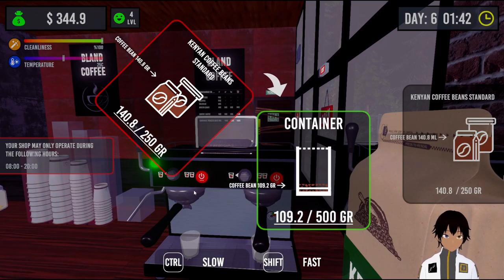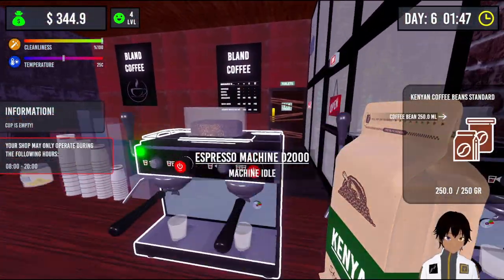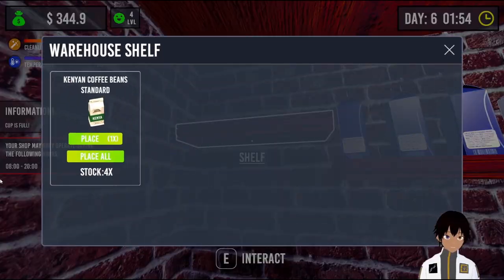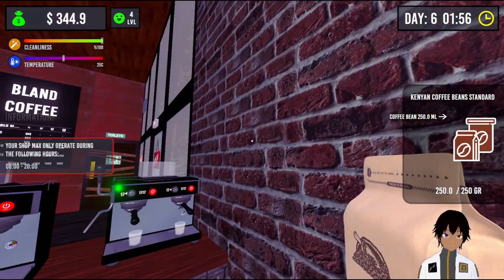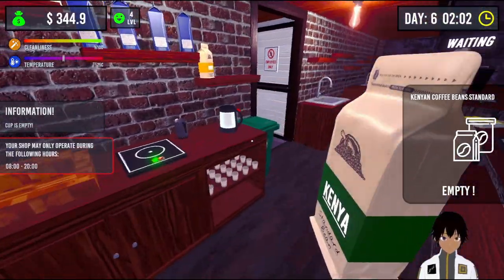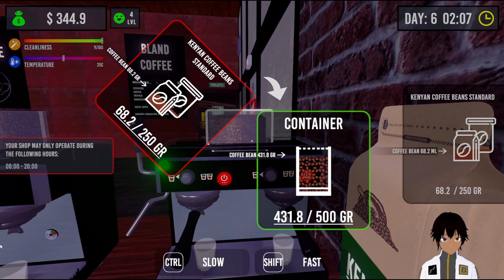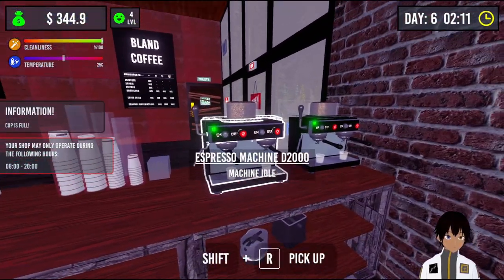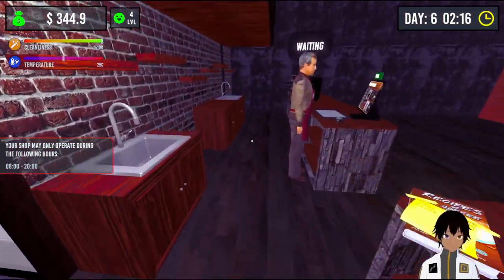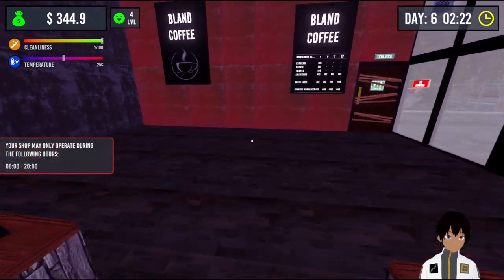So we can pour beans into here. Now that's empty, we can pour beans into here. That's empty — we have more beans, we're going to need more beans. We should be able to manage with a thousand beans hopefully. That's full. And you over here are also full. That should be good. There we go. So that's two automated machines filled up. Let's flip this one to double, this one to double. That's all that done. I think we're set to go for tomorrow. We have a milk frother around the side.